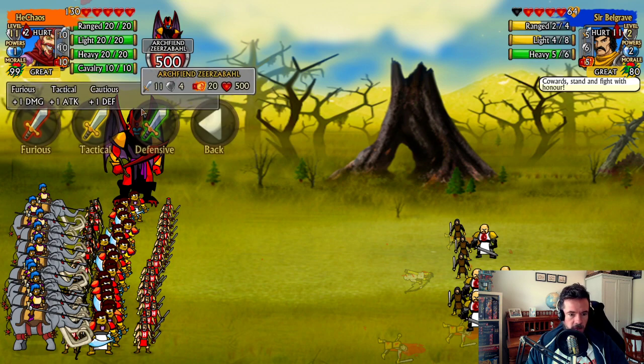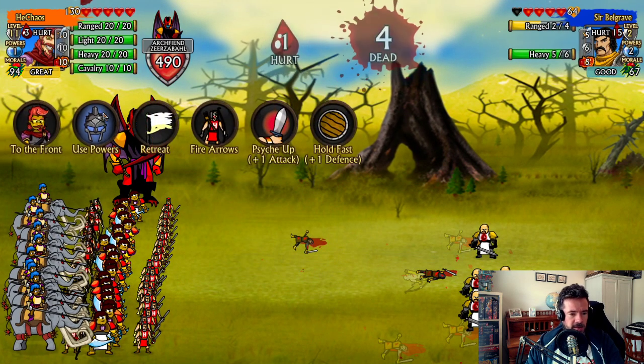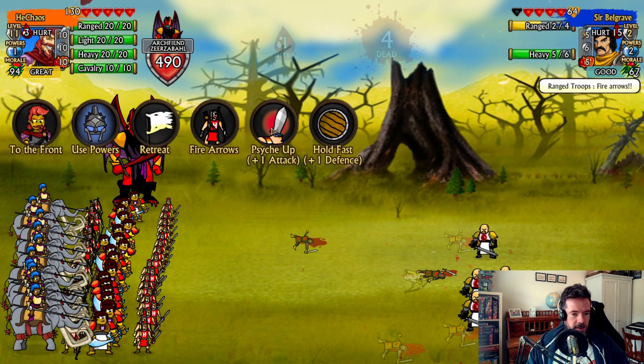Let's send the Colossus in. You can choose Furious — does more damage; Tactical — better chance to hit; and Defensive Attack, which is more defensive. I just noticed I've called it Cautious in one place and Defensive in another — I need to change that. Another bug! Well, not a bug, an inconsistency.